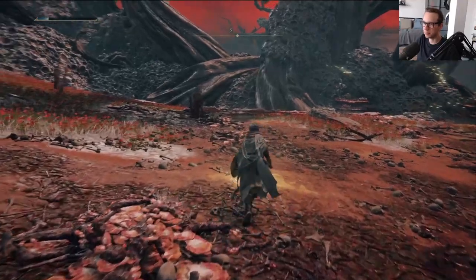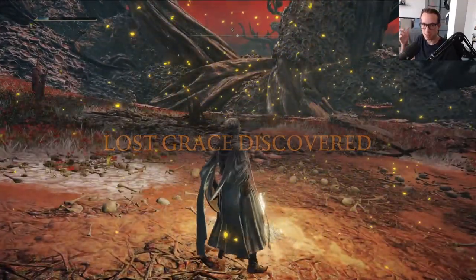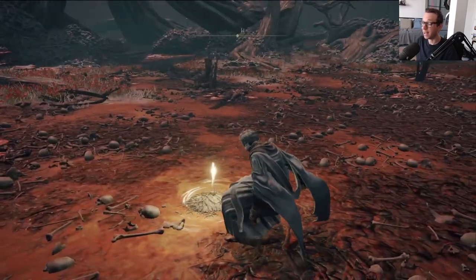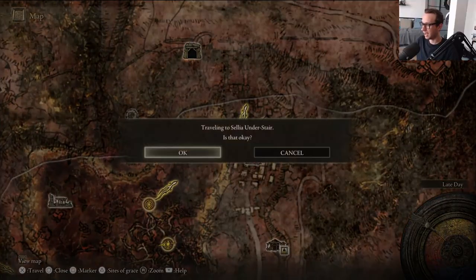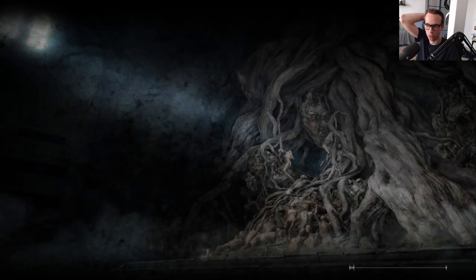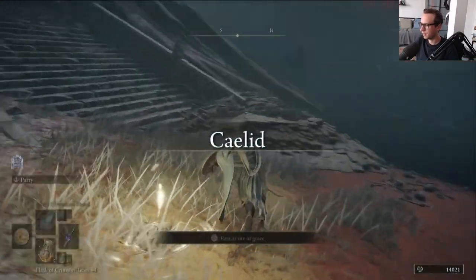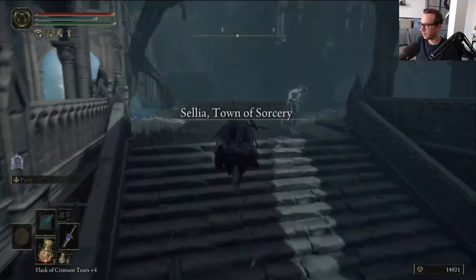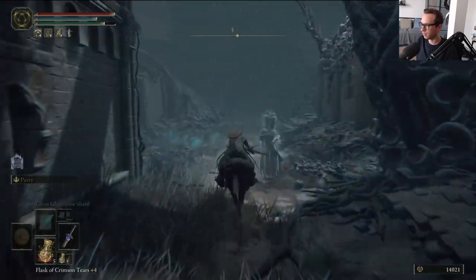I keep saying this - playing the other Souls games compared to this, the sort of enemy soul drop ratio is messed up in this game. I don't know if people have noticed - I defeated a big boss, a difficult boss, a major boss, and I didn't even get enough souls to get a level. It's a bit of a weird one. Anyways, what this will allow us to do is continue the questline.